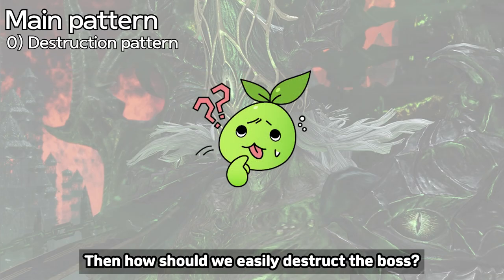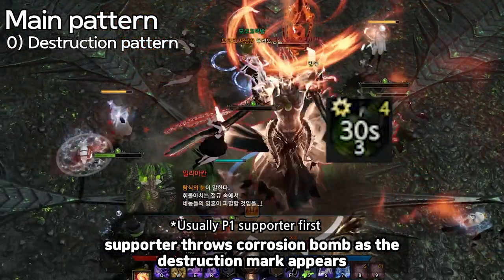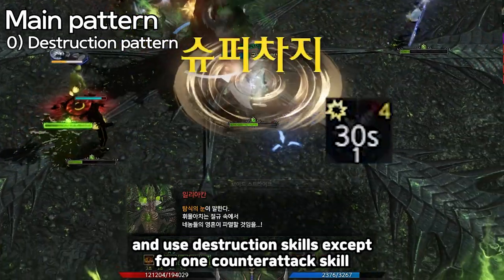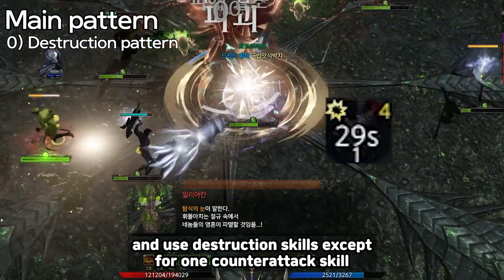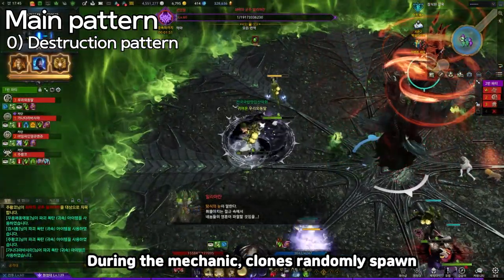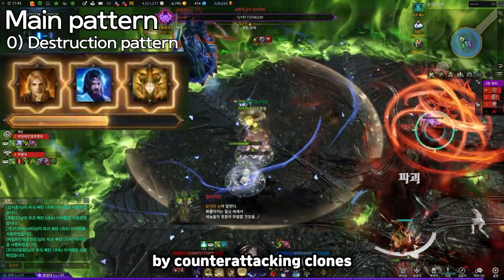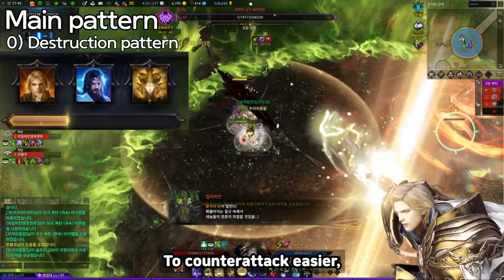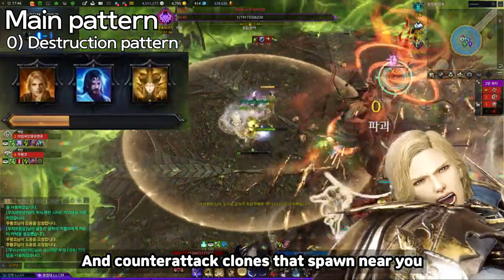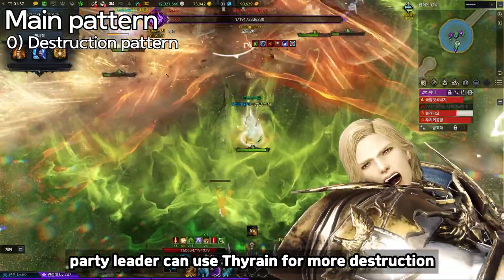So how should you easily destroy the boss? First, the supporter throws a corrosion bomb as the destruction mark appears. Then all DPS party members throw destruction bombs and use destruction skills, except for one counterattack skill. Second, counterattack clones to use Thyrin. During the mechanic, clones randomly spawn and party members can quickly fill their bar by counterattacking them. To counterattack more easily: position 1 covers spot 3, position 2 covers spots 3 plus 1, and counterattack clones that spawn near you. When the bar is full, the party leader can use Thyrin for more destruction.